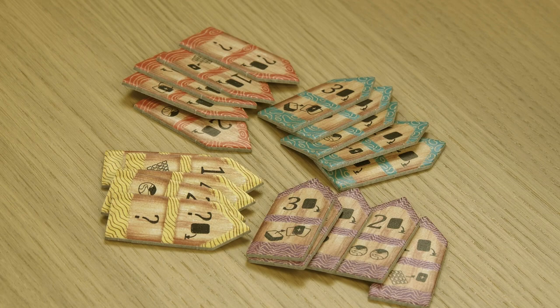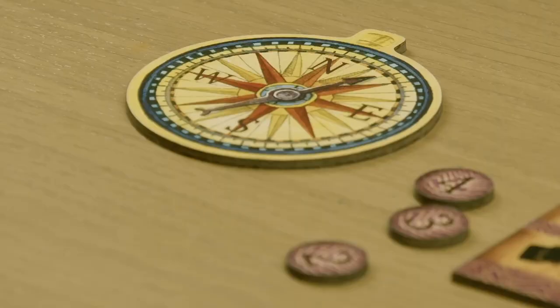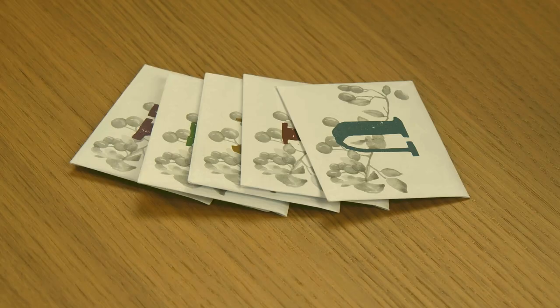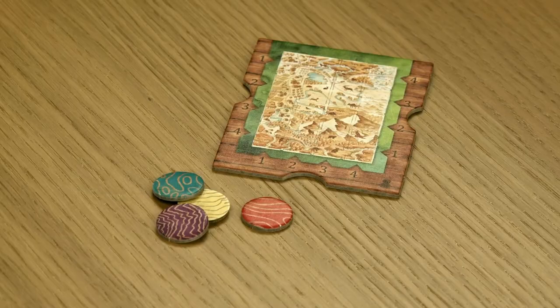Also included: twelve bonus tokens, three in each of the four colors; 28 road tokens; a first player token; five envelopes with six cards in each; the rulebook and a card index. The components also include elements for solo play mode: four color markers and the solo play game token.